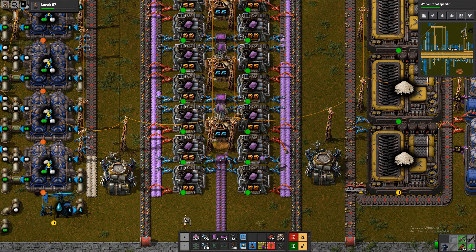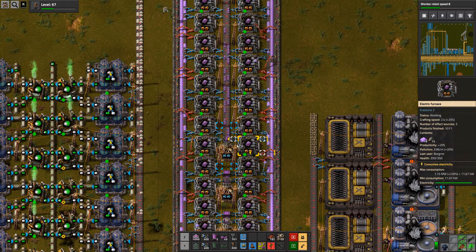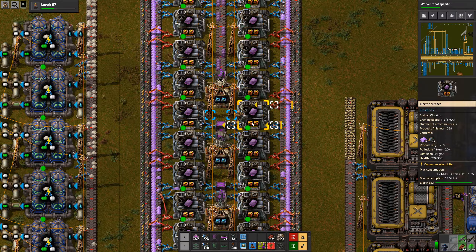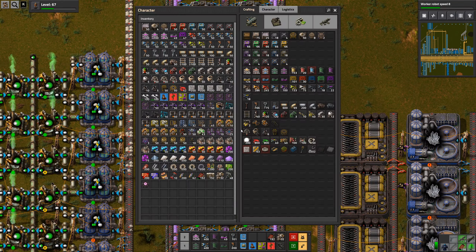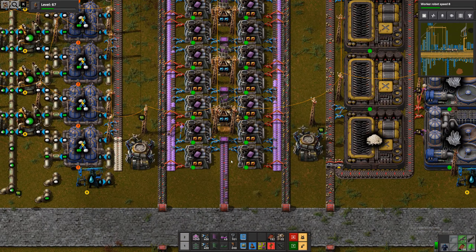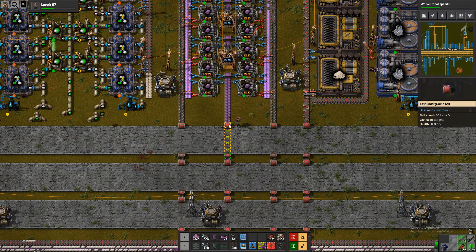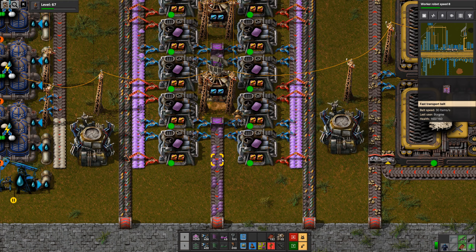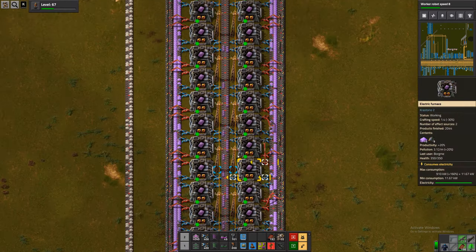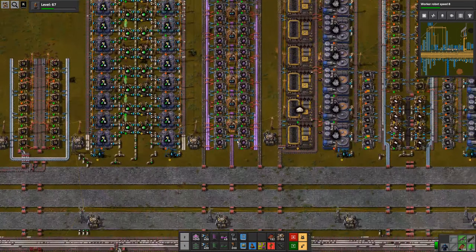Will this be enough, I wonder? These two now can't get rid of themselves. There are rooms, of course. Still more needed. We need to beacon all of these, and that requires underground belts, and that is not going to be very fast.